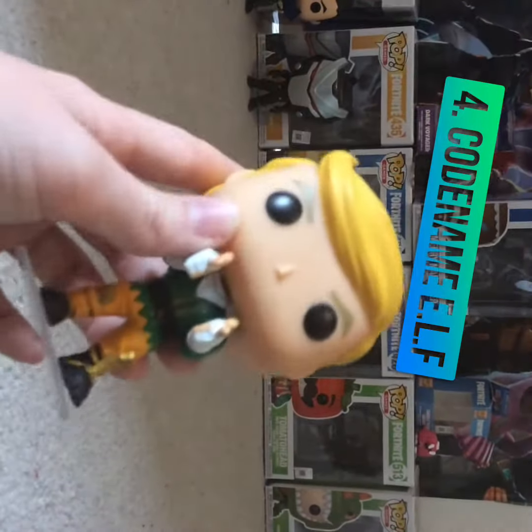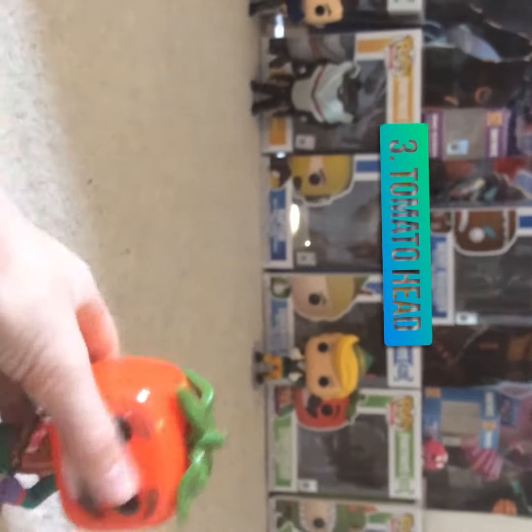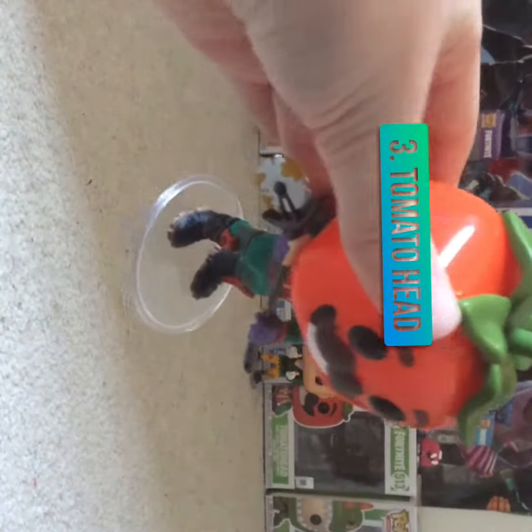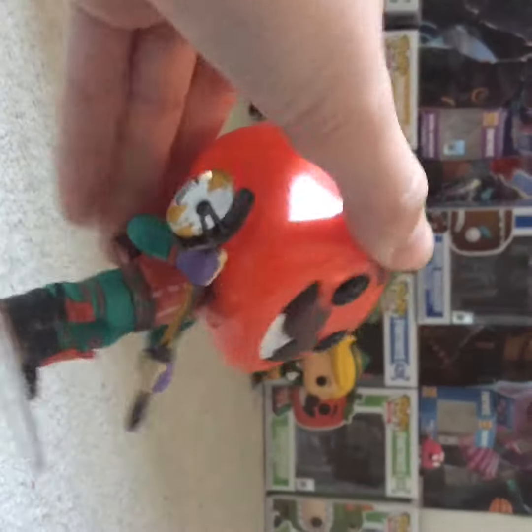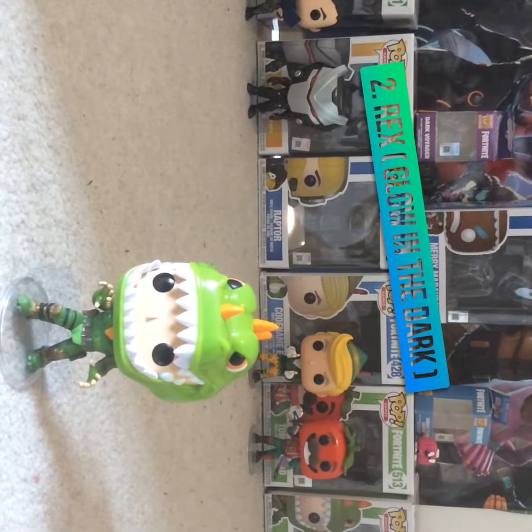This one has a stand — some of them have stands but not all of them. Next is Tomato Head at number three. He also has one of the stands and he has his pizza slicer pickaxe.